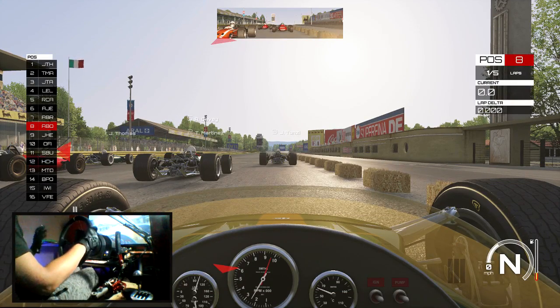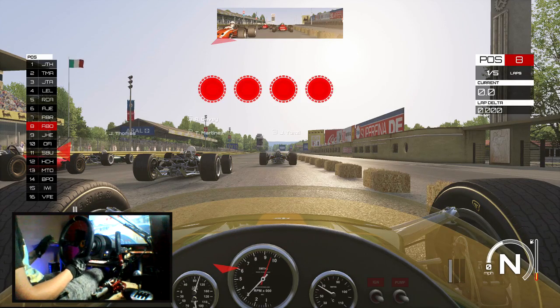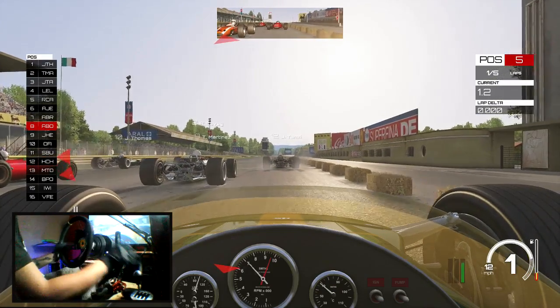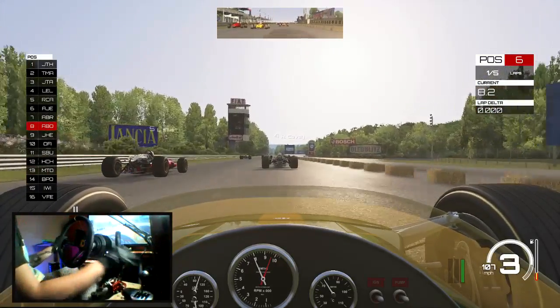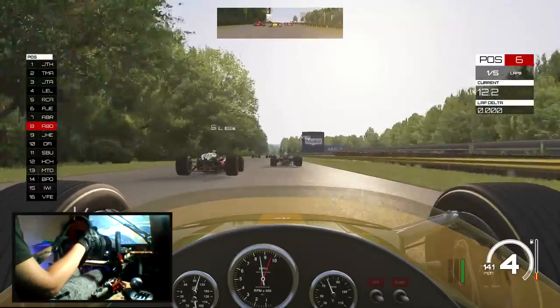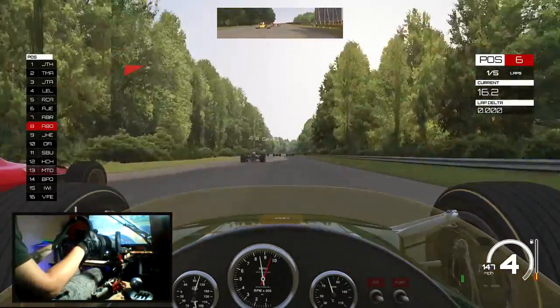If you have not tried this, you definitely need to. This is one of the most difficult courses to get these style cars around — maybe like Nords Life, I've tried. The banks are just so aggressive and really throw your car around. You're literally flat out at about 180 miles an hour through them. It's just insane. Literally every corner on this track is insanely difficult to get through in these cars.